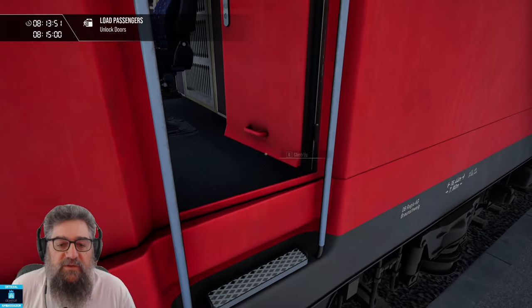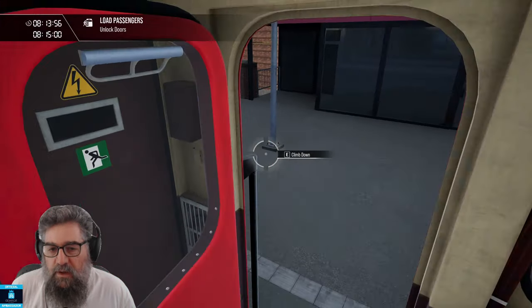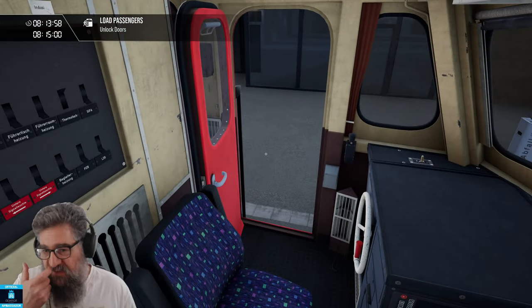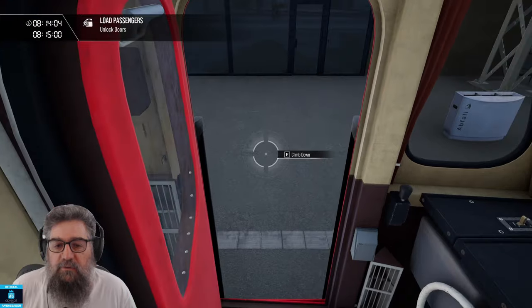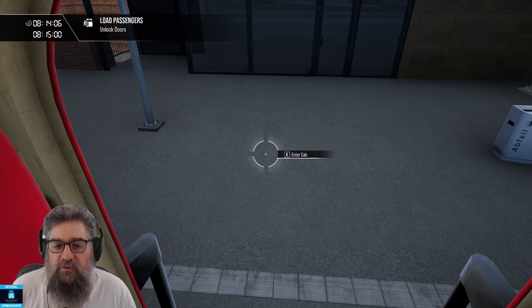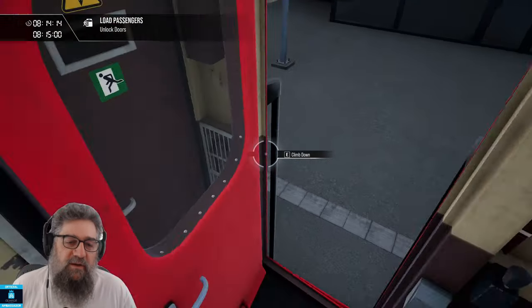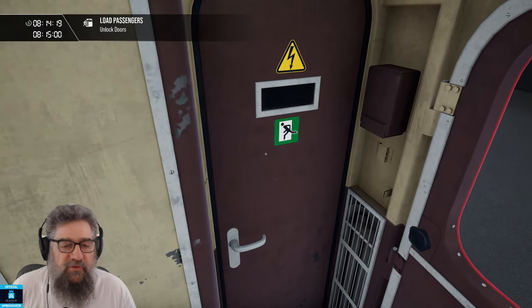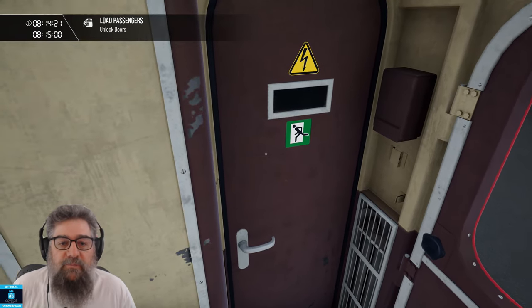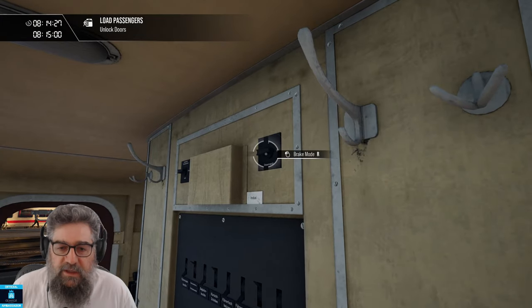This is an early access version, so it may be just a little bit different when you see it. I want to show you one of the things that's a little bit of a niggle with this one. Normally you've got your climb down, but if you're in just the wrong spot in the cab, you end up with 'Enter Cab' instead of 'Climb Down'. If you press it when it's 'Enter Cab', you descend back up in the middle again and then you can climb down. So if it's a bit weird, that's why. Also, you can't go into the machine room in the back of the train, unfortunately.